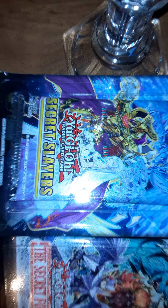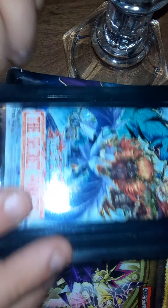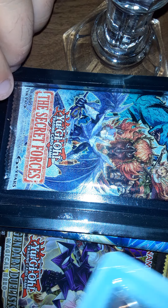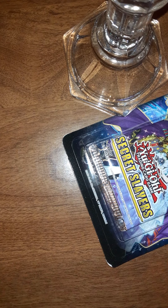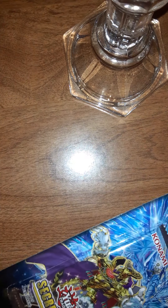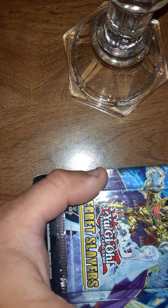I got some Yu-Gi-Oh packs to open. We have a Secret Slayer, the Secret Forces, and a repackaged Invasion of Chaos blister. I bought most of this at Target. The Secret Forces is technically repackaged — it's Fairfield — but these are legit blisters from Konami. We also got a couple of the Legendary Duelist Magical Heroes two-pack blisters. So we'll just get right into it.